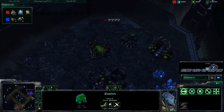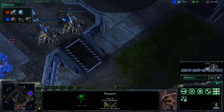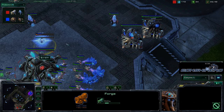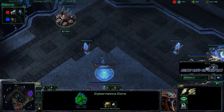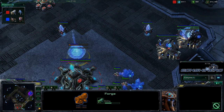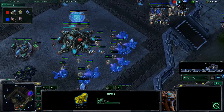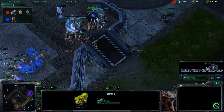Ace was not aware of the Roach Warren, so this is something new to him. Now in full retreat, Sin is going to have map control. He's got an Overlord over here so he knows how many reinforcements are being built and how many are coming. Ace puts up a Forge — I'm not sure if he's going to use that to play some defense with Photon Cannons or to fast expand.